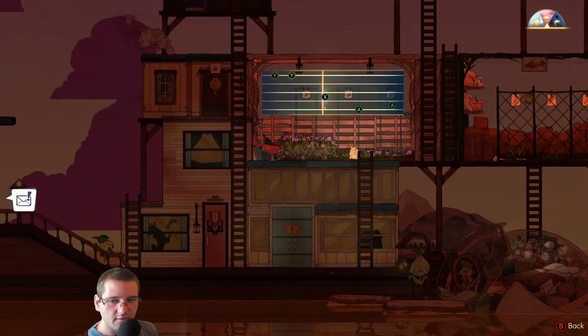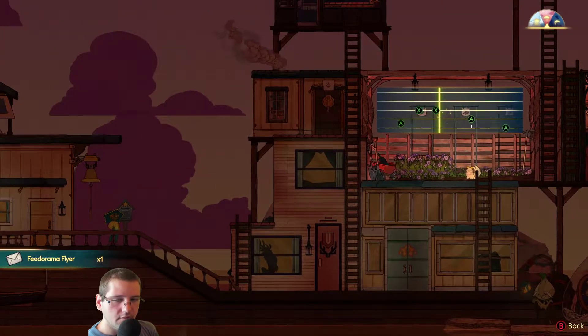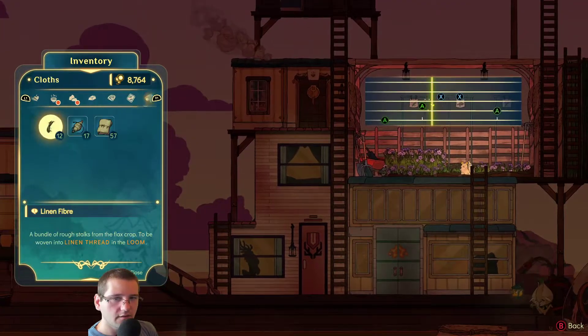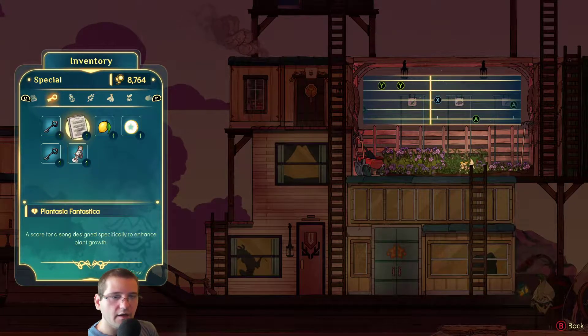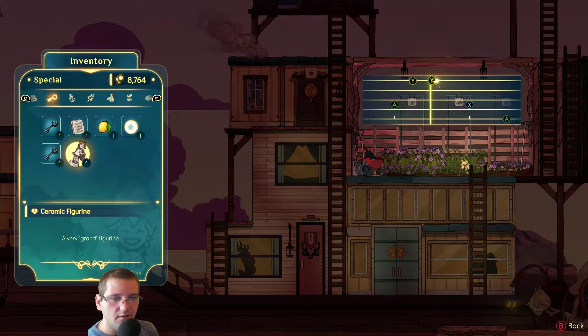We got the mail. Let's see what's in the mail — Feed-o-rama flyer. I'm thinking the key items and quest items won't be sellable. That's good.